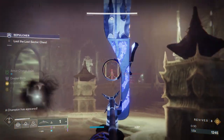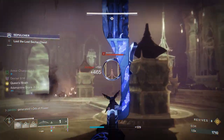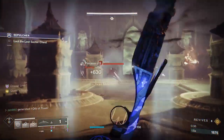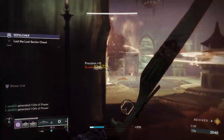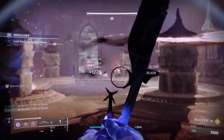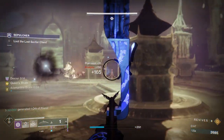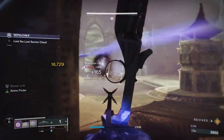The first thing I like to do when I enter this second room is take care of the Wizard first, because they just do some hefty damage. Wish Ender is just one-shotting all these adds. Keep in mind, these adds are going to spawn from the left and right side for about 30 seconds — there's going to be about 12 of them, maybe more. Then we can start shooting down the Barrier Champion.